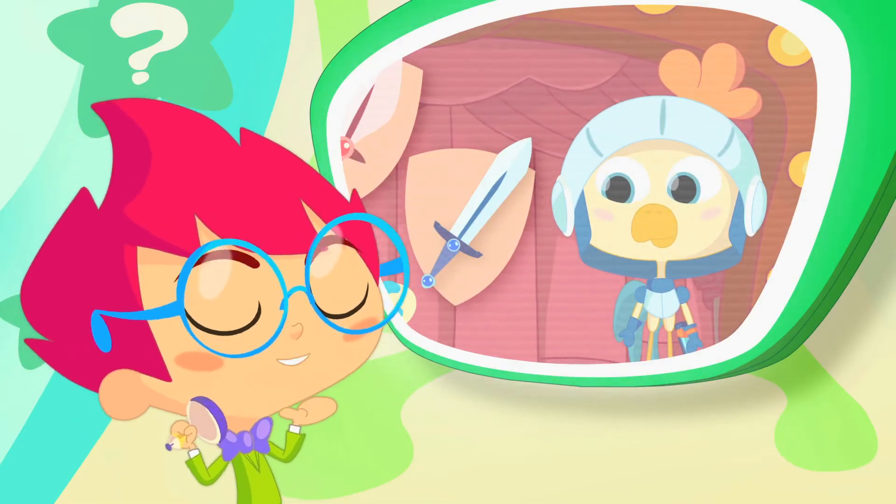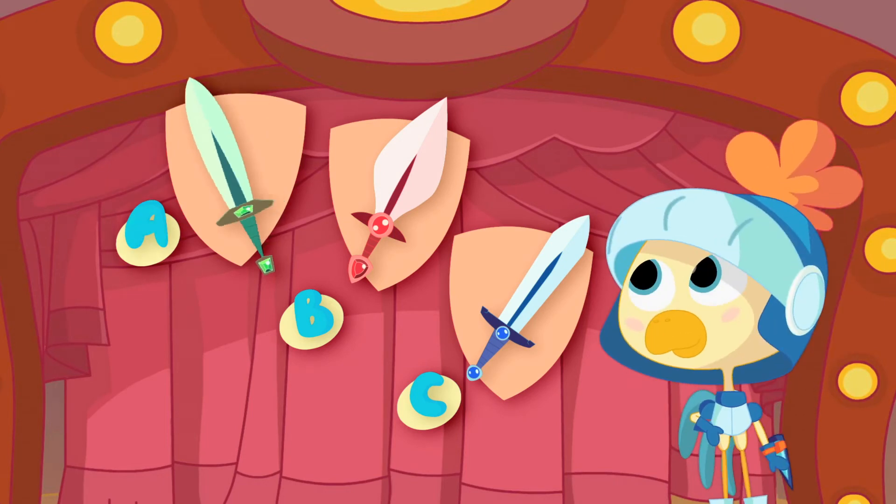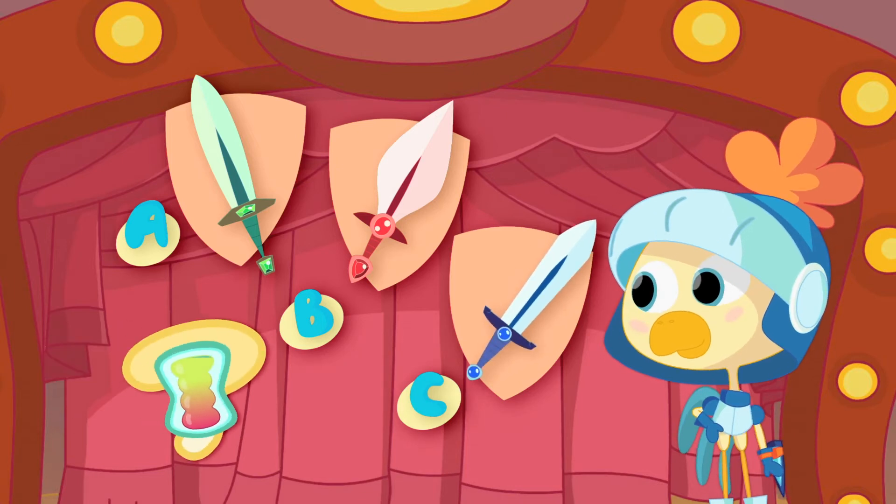We're here to serve you, my sir! What sword has the same colors as Sir Rooster's costume? Sword A with green emeralds, Sword B with red rubies, or Sword C with blue sapphires? Which sword should our knight use in this adventure story?